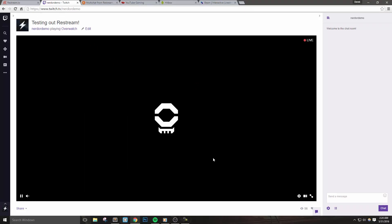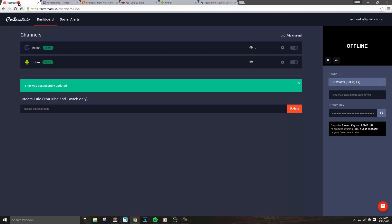The delay is actually quite reasonable — it's been around 8-10 seconds for my stream to be shown on Twitch or YouTube. Lastly, if you're a partnered streamer with Twitch, you may not be able to broadcast to multiple platforms as per your agreement with Twitch. If you're not partnered, then don't worry about this.